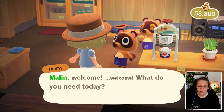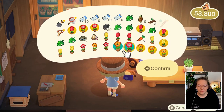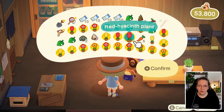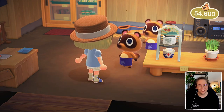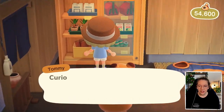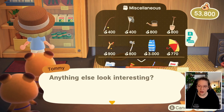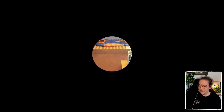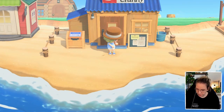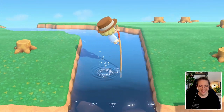Items are still the same unfortunately, but I do think we might be time traveling in a second, once we get all the dailies done and find our money spot. Let's invest those 800 bells we just earned into a flimsy watering can and then we can make that into a regular one with an iron nugget.